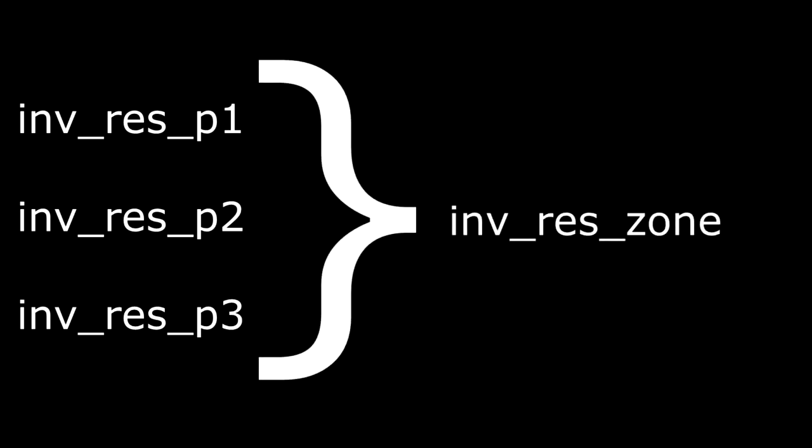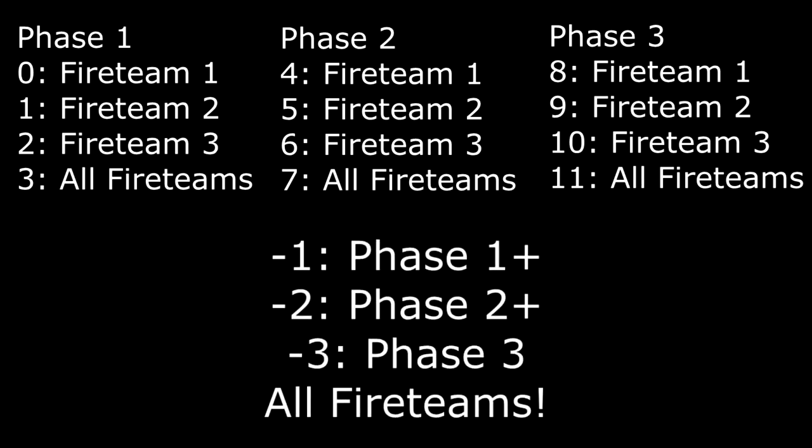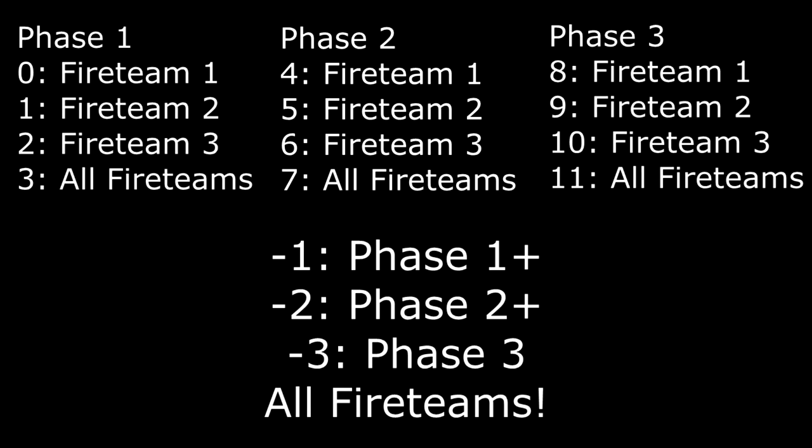Finally, I've condensed the Invasion respawn zones for the individual phases into the Invasion respawn zone label. Positive spawn sequences operate the individual phases, with each phase getting four spawn sequences: one for each of the three fireteams, and one for all fireteams. The Invasion respawn zone's normal functionality — which is to appear and stay on when it reaches a certain phase — is now dedicated to the negative spawn sequences. So, negative one is phase one onward, negative two is phase two onward, and negative three is just phase three. This zone operates for all fireteams.